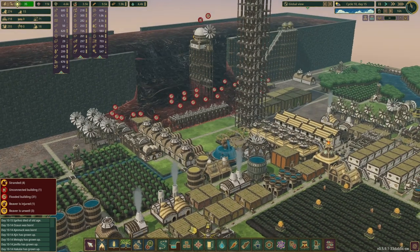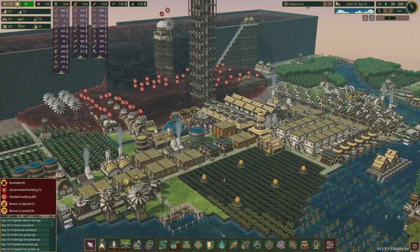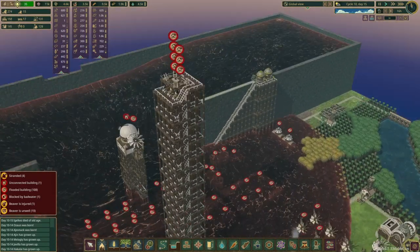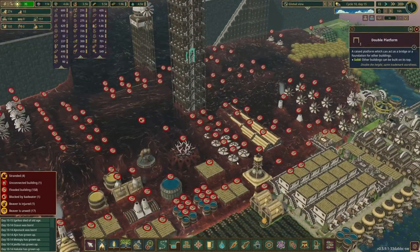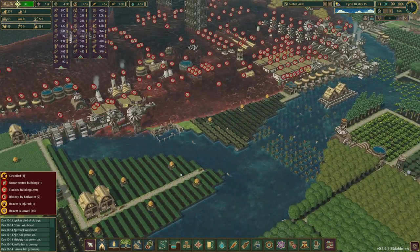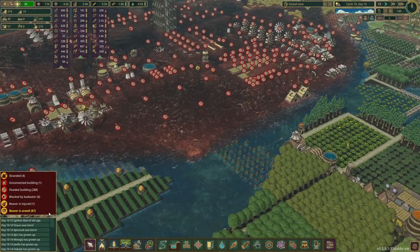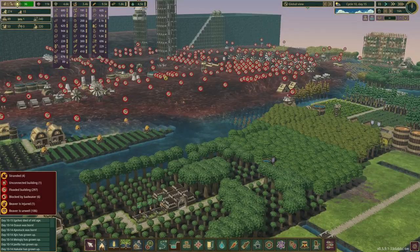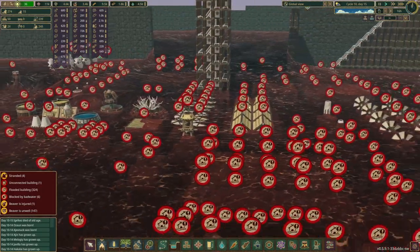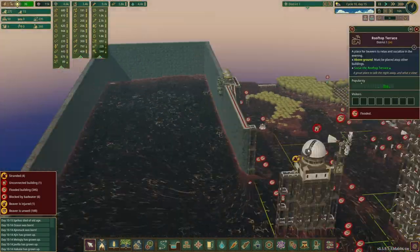Oh my god! It's like jello, it's jiggling the whole way! Oh no, everything's being encased in it. Oh god, these poor beavers - oh wow it's speeding up now, holy crap! The fields are being poisoned - look at that, the number of beavers on the well is just jumping. Oh no the river - I didn't think it would make it this far, I thought it would just cover the city. The buildings are just encased, the trees are gone, everything's just poisoned.